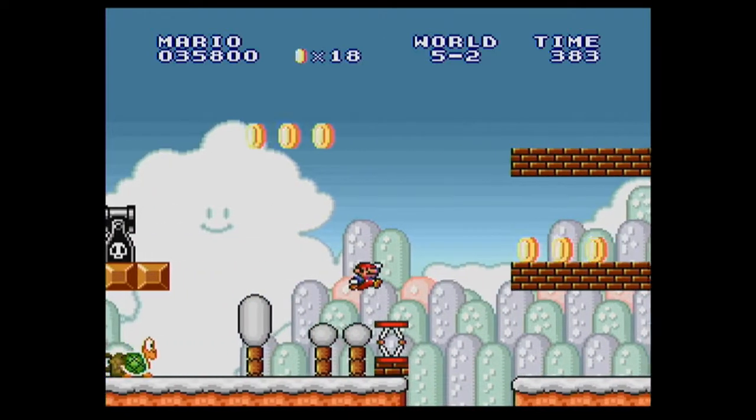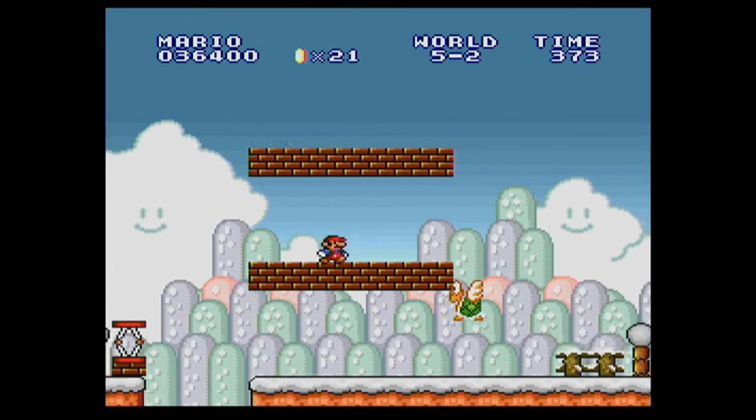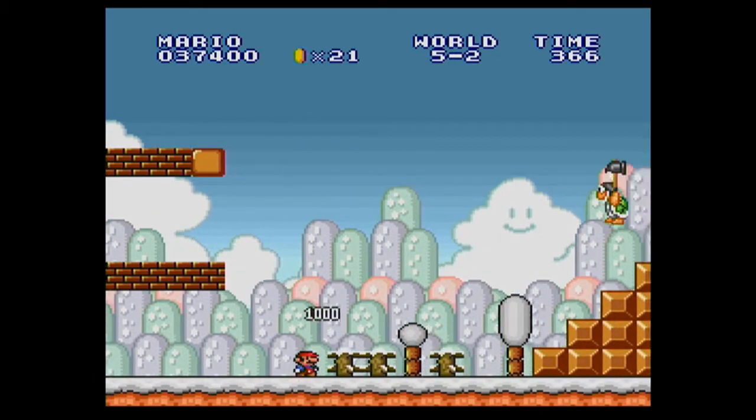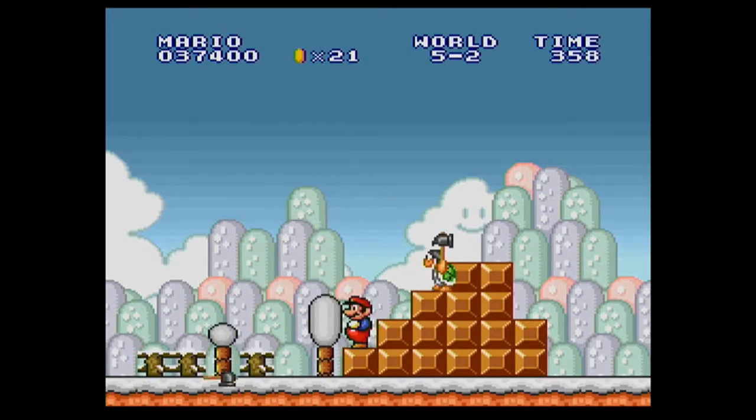So, 5-2. We've got this nice trampoline thing. Isn't there something in one of these? Ah yes, a mushroom. Oh no, we've got Hammer Bros. We'll wait for him to jump one more time.